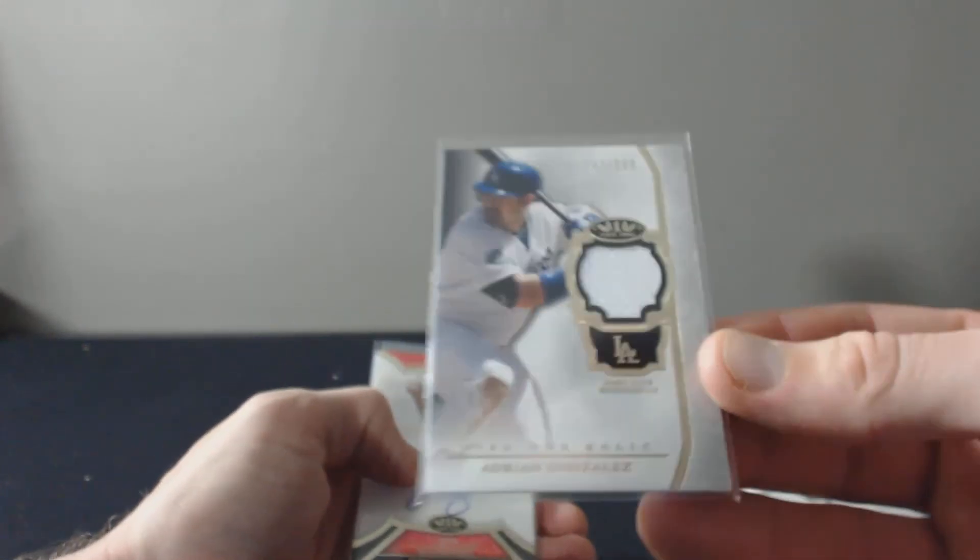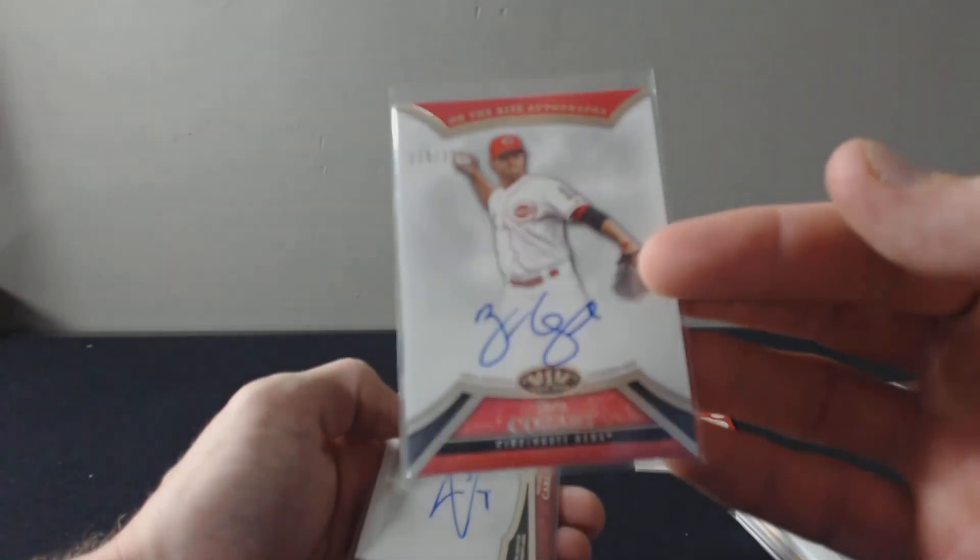Our tier one was — nope, we're not missing a card. Adrian Gonzalez 399, Zach Kosart to 399, and a Carlos Ruiz to 399.